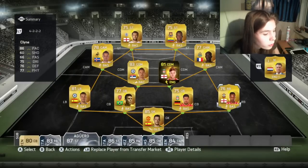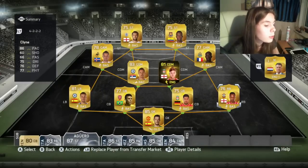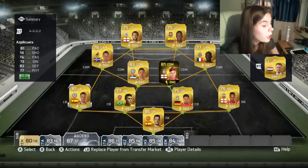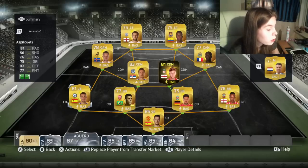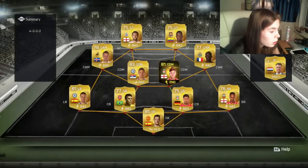Nathaniel Klein — I think that's how you say his name — has also got three-star skill moves for right back, which is actually really good. He's been upgraded from a silver card as well. Then we've got Aspilicueta, who has been upgraded by two, so nothing really special for him.